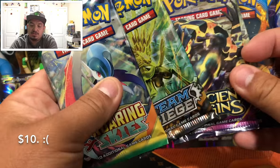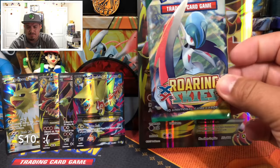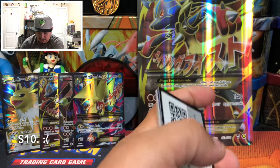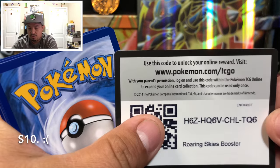The eight packs included are Primal Clash, Breakpoint, Breakthrough, Evolutions, Fates Collide, Ancient Origins, Steam Siege, and Roaring Skies — pretty much one of each. No Sun and Moon here, so we're just going to hope for the best and open them up in any order.